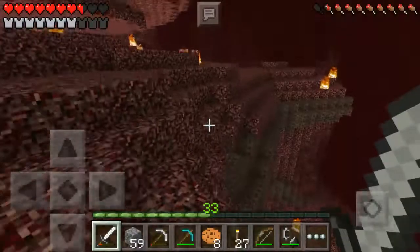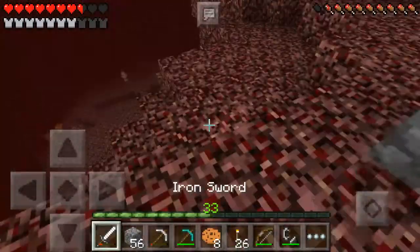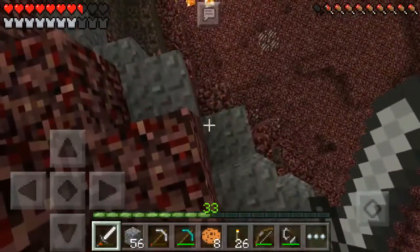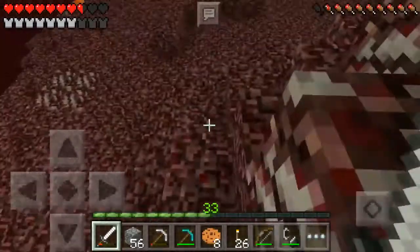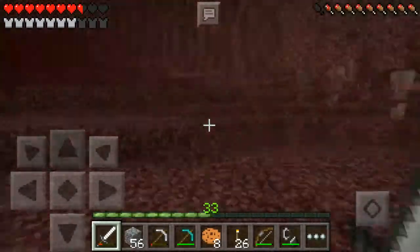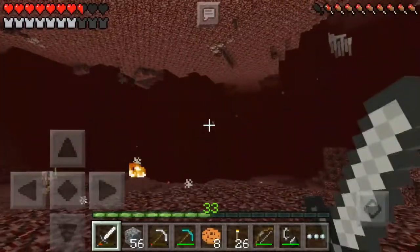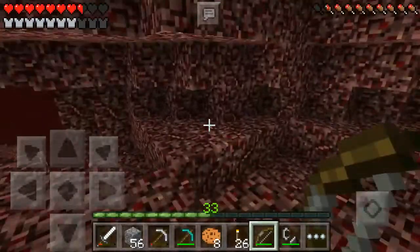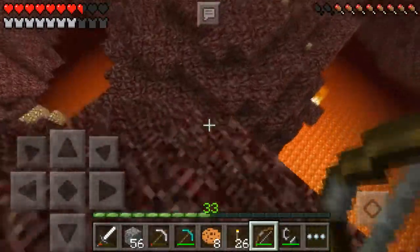Should we head down here? Let me add another marker. All right, let's see if we can head down. Let's see if we can find ourselves a nether fortress because that's the main thing we want — find the fortress, get blazes. Ghasts again... I don't like them anymore.